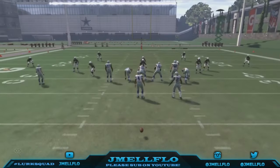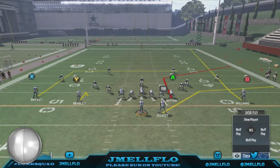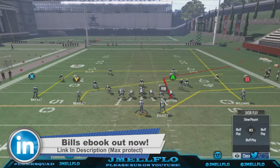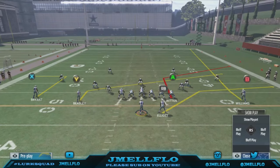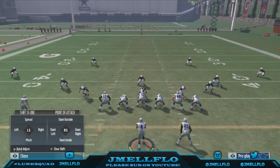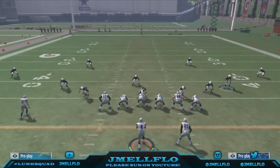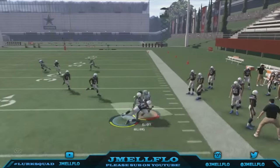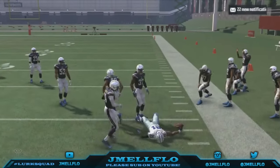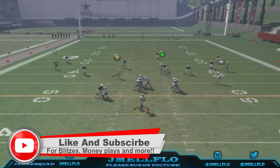I'm going to show y'all how to beat these zones with a concept called the flood concept. A flood concept is where you have a flat, a streak, and a corner. A lot of y'all probably know this, and a lot of people don't. The reason why this works is when you have a purple defender, he's going to play the corner, so there's no one in the flat. It's really about you making a read — no one's in the flat, so throw it to the flat. That's exactly how you beat it.